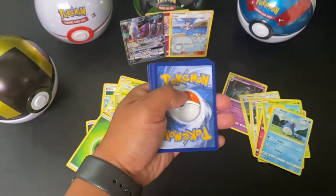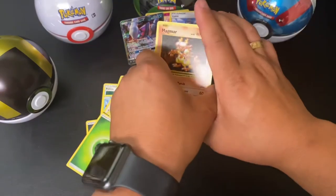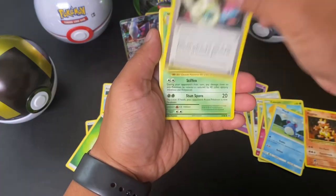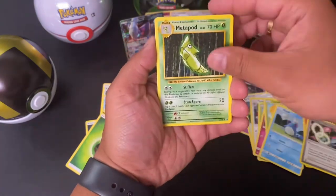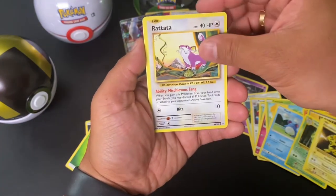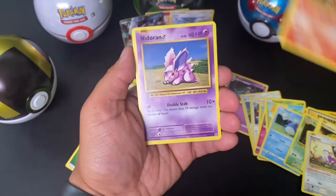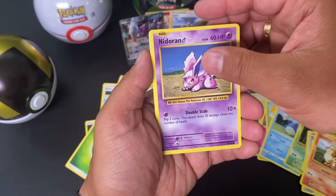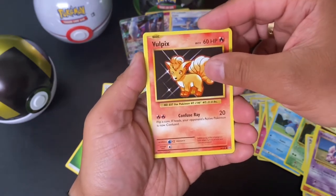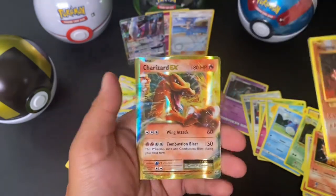Code card for you guys. One, two, and three. Magmar. Trainer. Metapod. Electabuzz. Rattata. Ability — Mischievous Fang. Growlithe. Nidoran. Nidoran. Nidoran. Vulpix. Come on, last pack — magic. Reverse Holo Magmar. And a Charizard EX!